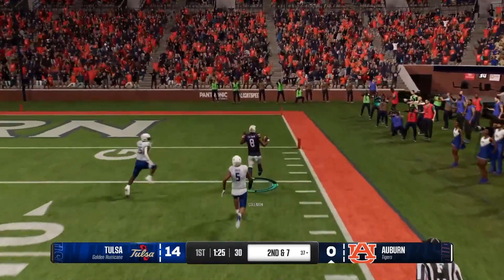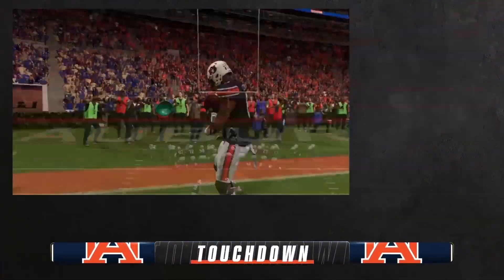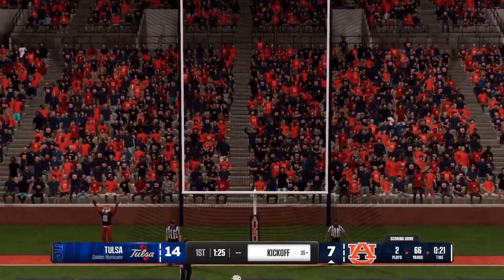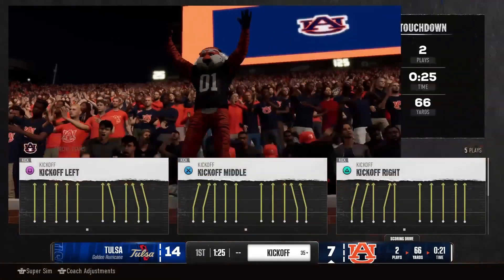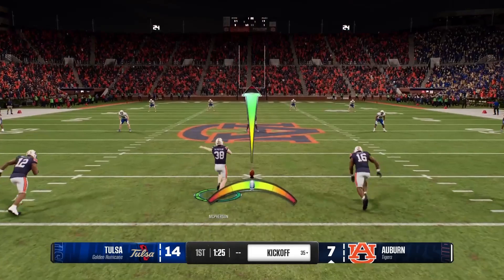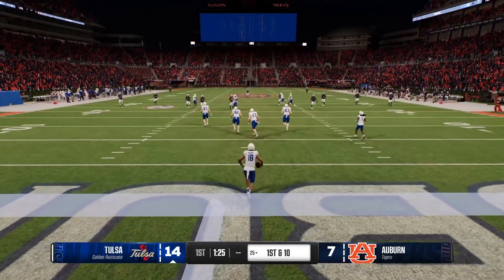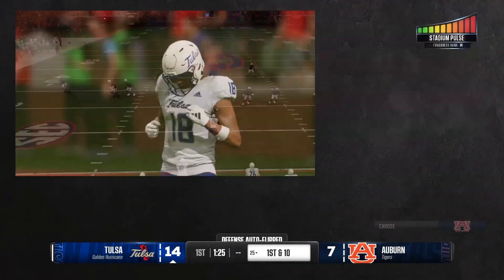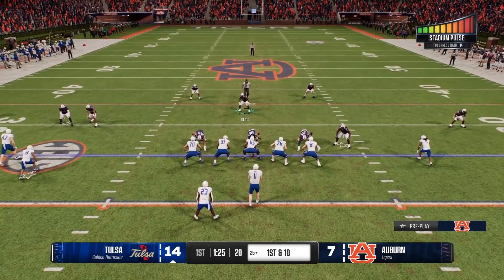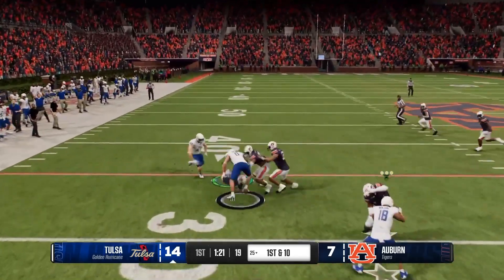Moving on to recruiting — there's a dev note at the top that basically says their primary goals are to make recruiting smooth and as balanced as possible while being realistic and letting people get some of the good players. They noted reduced number of unrecruited four and five stars early in the season, which fixes that "fall through the cracks" thing that's been there since NCAA 14.